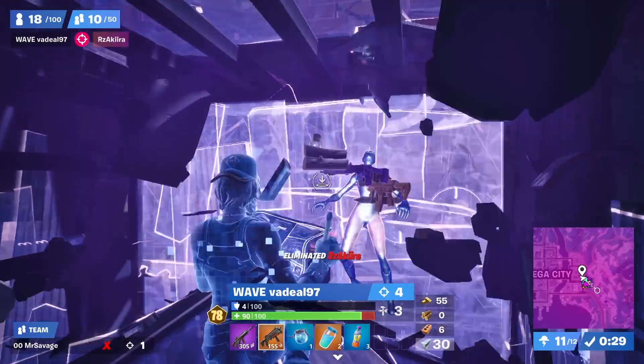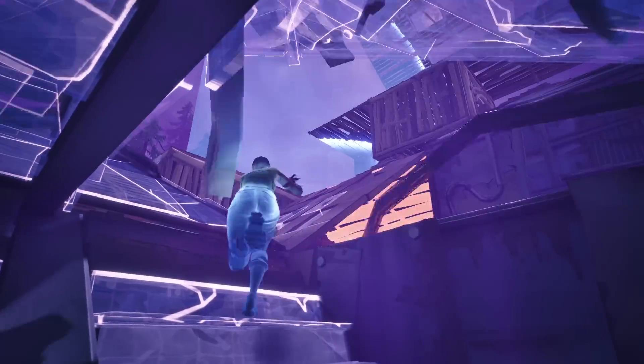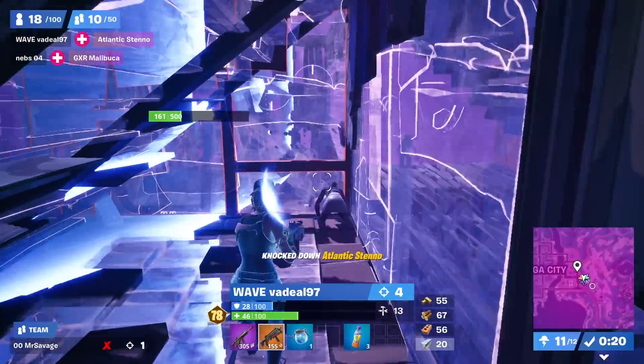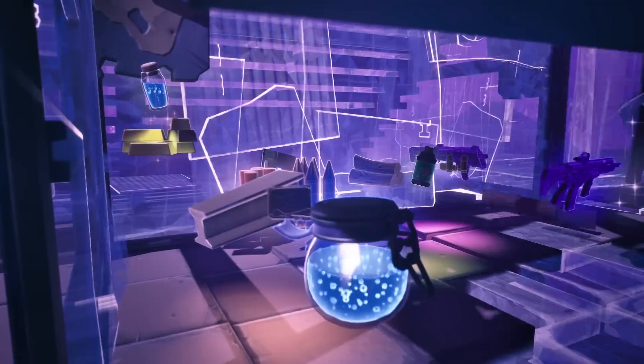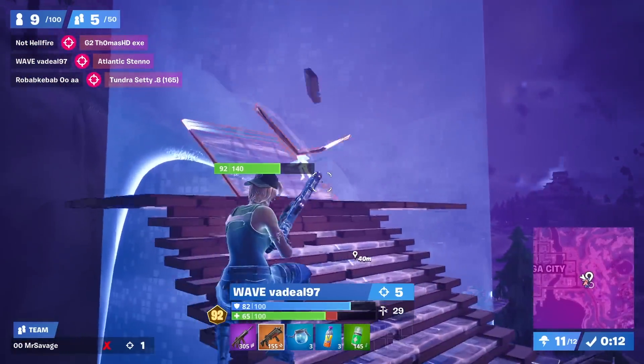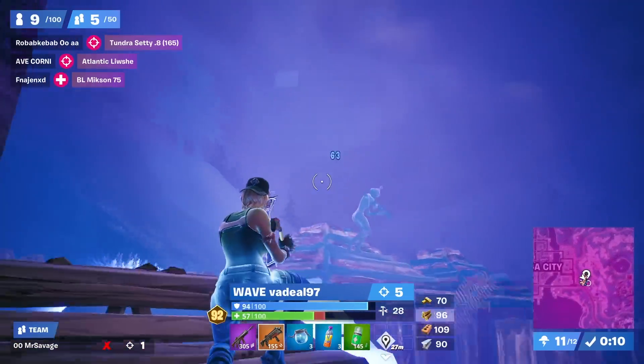With only four builds left in the tank, he needs a refresh and fast. Because it's for deal, he gets two in quick succession. This gives him a med mist and the materials to look up at height. Because he knows there's a hill in the final zone, he knows he has to keep on a high layer to avoid getting stuck.